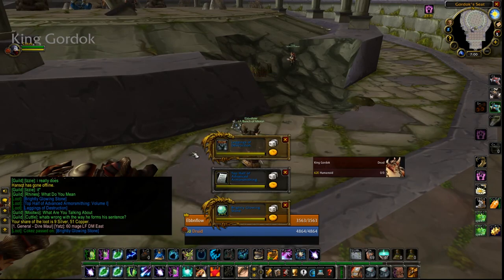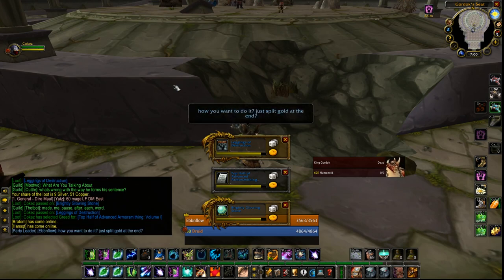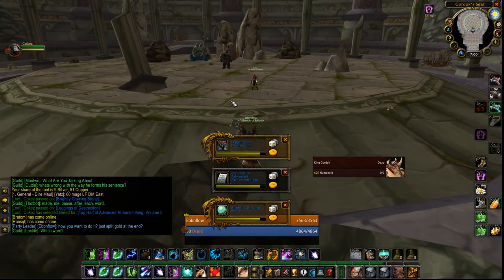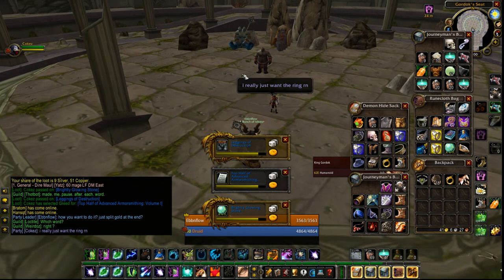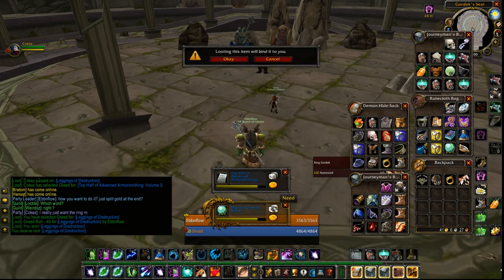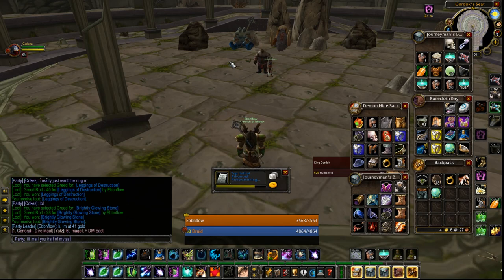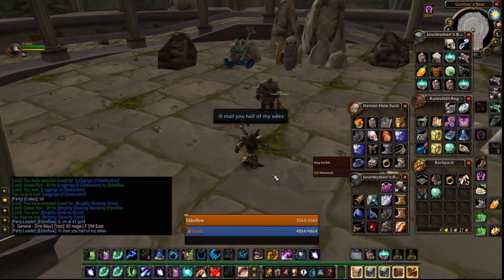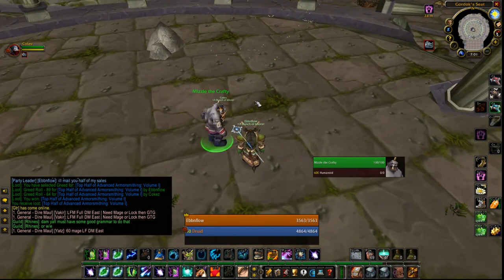So ideally the run will take you between 8 to 12 minutes — roughly 10 minutes on average. And it's really, really solid gold per hour. As you'll see here, I'll vendor everything in a minute and we make 20 gold, and that's without selling mana potions. I personally would say keep them. On average you will use one each run and then you get 3 to 5 in the chest, so you're banking between 2 to 4 mana potions every run — great for you as a healer. The advanced armorsmithing sold on the first day for 50 gold on the auction house, though now they're going for maybe 10 to 20 gold depending on your server.